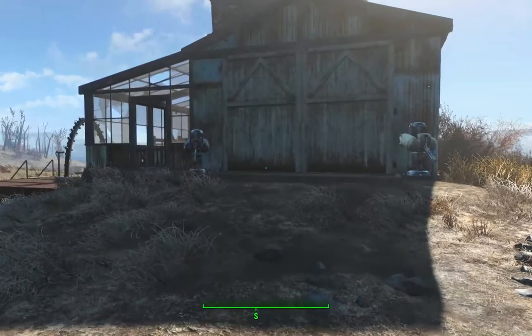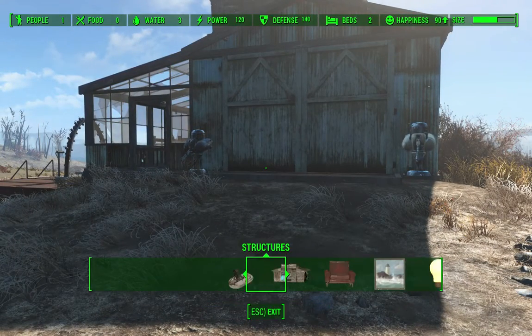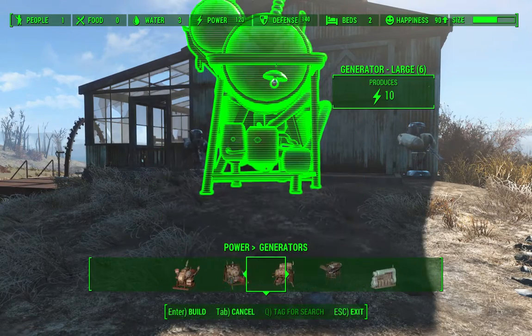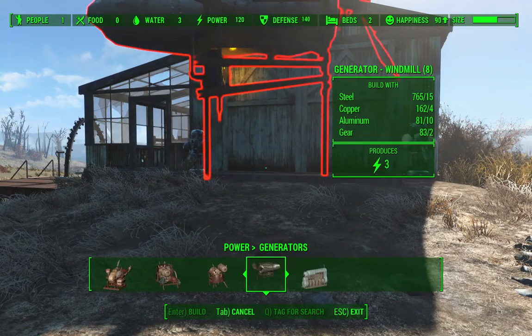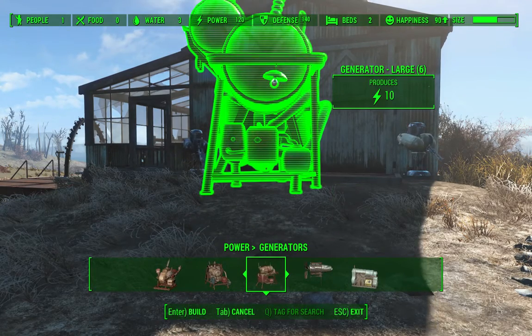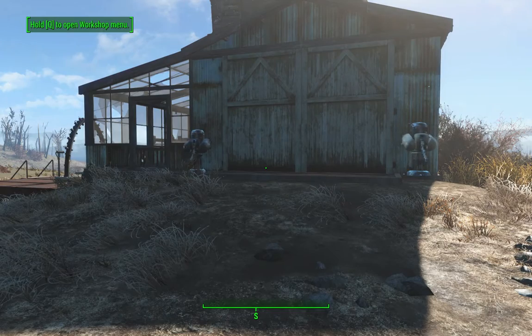If I pull up the workshop right here and go to Power, you'll see all the conventional generators that come with the core game. This fusion generator produces 100 power, whereas the biggest generator you can get in the core game only produces 10. So it's a pretty nice addition to the DLC.